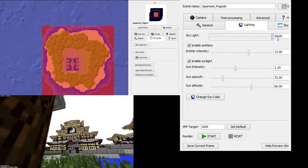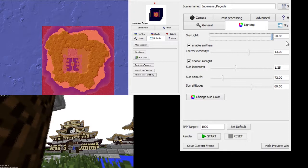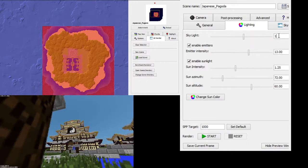Skylight is how much light the sky is giving off. The lowest you can go is 0.01, where the sky will give no light, or you can make it very bright and the sky will give off a lot. Normally I keep this around 1 or 0.75. For this demonstration, I'm just going to use 1.